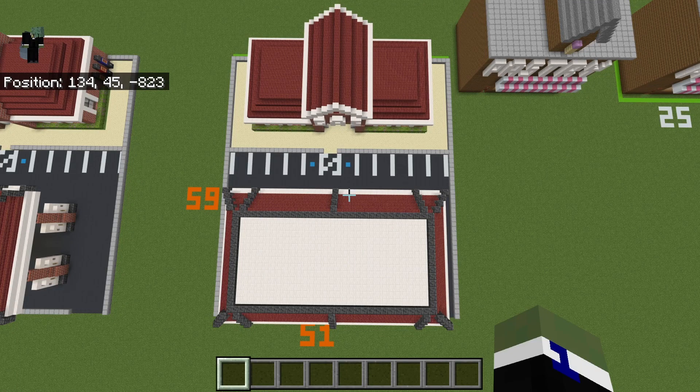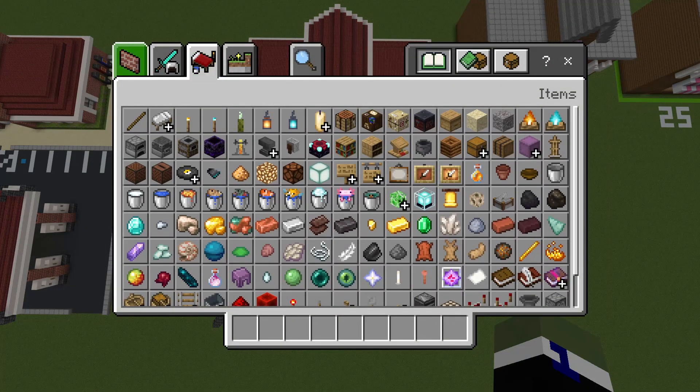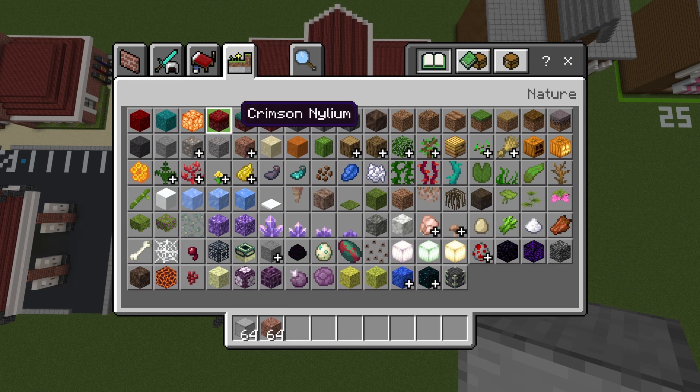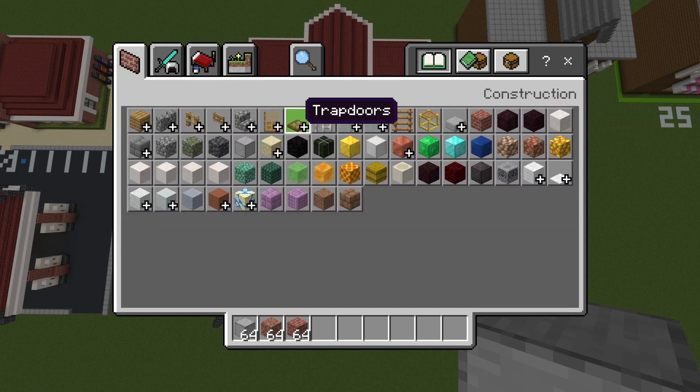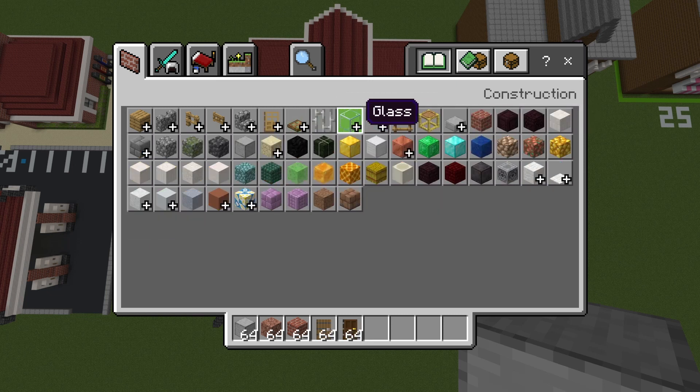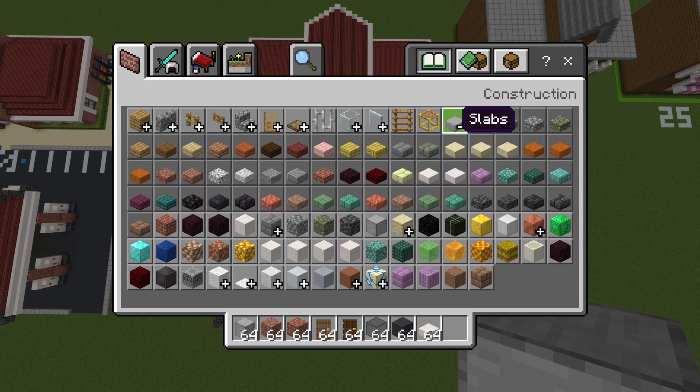Alrighty, so you don't actually need any space. All you need is your refresh gas station from whenever you decided to make it. You do need some materials though. The ones you need are: smooth stone, granite, brick blocks, spruce doors, dark oak doors, black stained glass, grey concrete, quartz slabs, and sea lanterns.